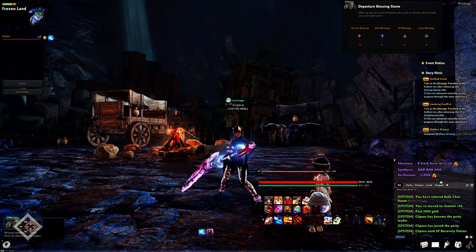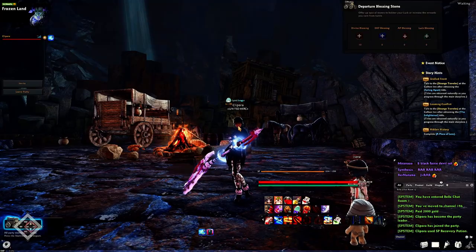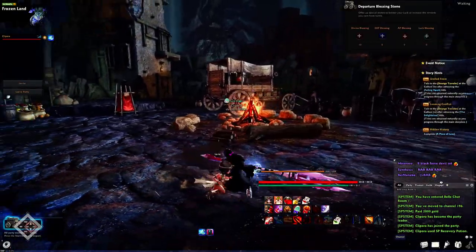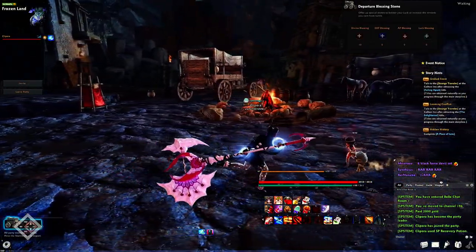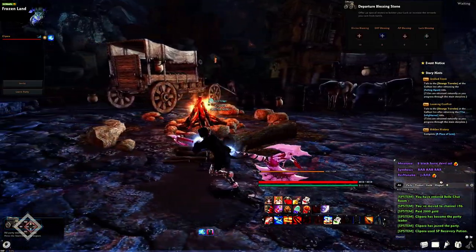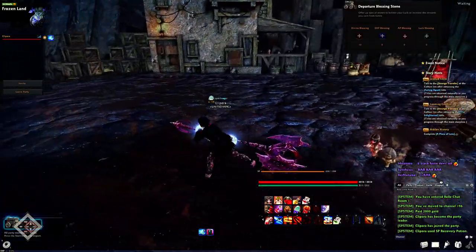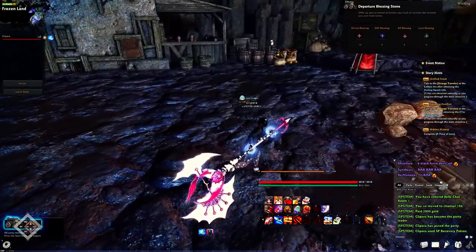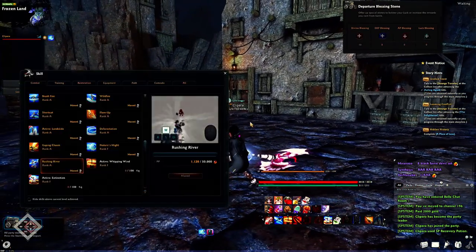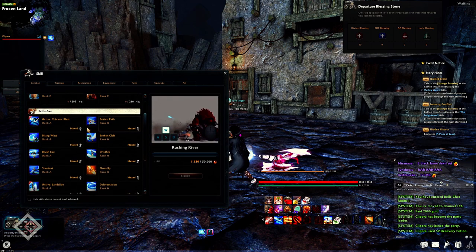Remember you can cancel the dodge with a left-click. I think you can cancel Shortcut too, but Shortcut has a longer animation so you won't be able to fully cancel it right away. Hopefully you understood that because I won't be explaining it again. We're about 15 minutes in and I haven't even reached the actives yet — so let's talk about your active skills.